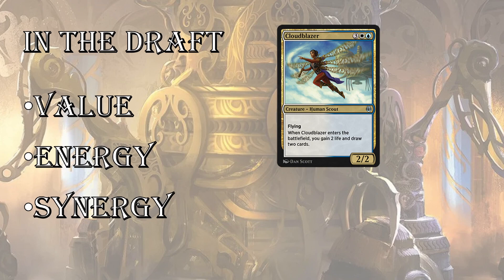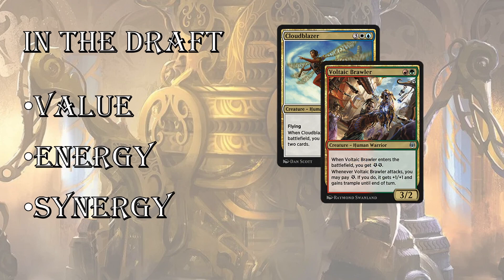In the draft for Kaladesh, we're starting off with Finding Value. When Wizards remastered these sets, they tended to bring back more of the synergistic, more powerful cards, so you're able to get a lot of two-for-ones, and that's certainly the case in Kaladesh. Cards like Cloudblazer or Aether Swooper can get you a little token and are good ways to go. The other major theme is energy, and that is huge if you can get an energy deck going. There's lots of different ways to use it, whether it's buffing your own creatures, making little tokens, or drawing cards.